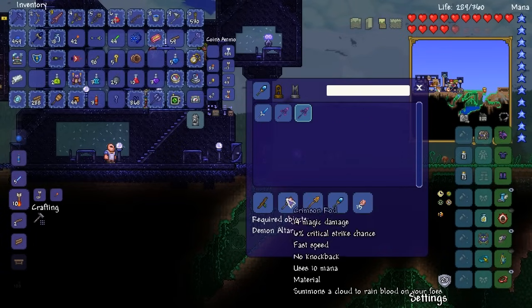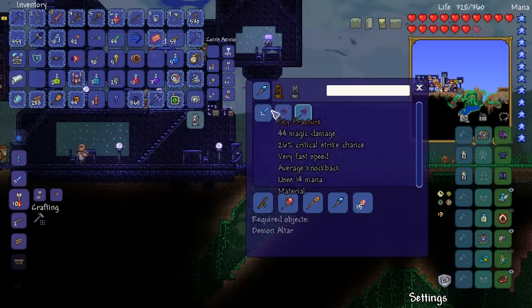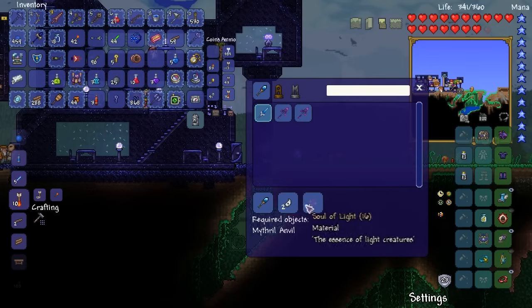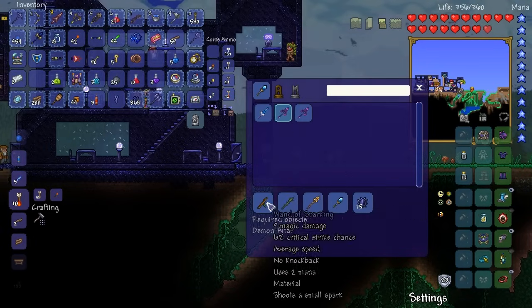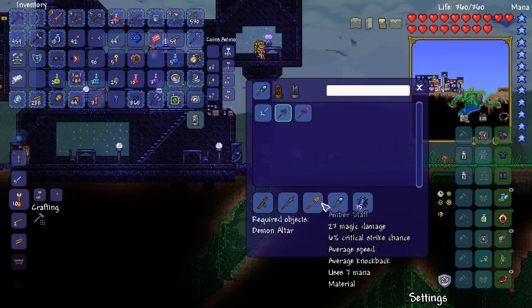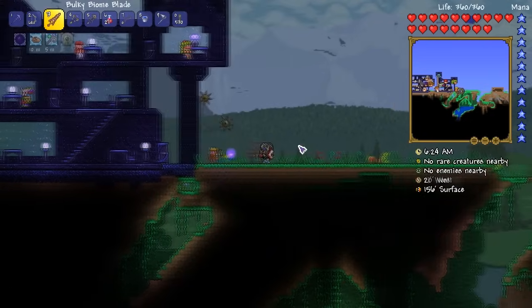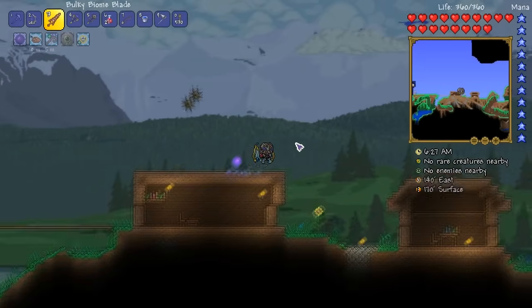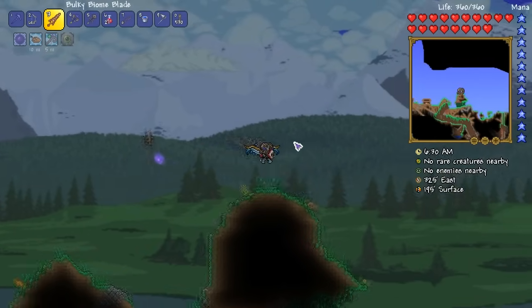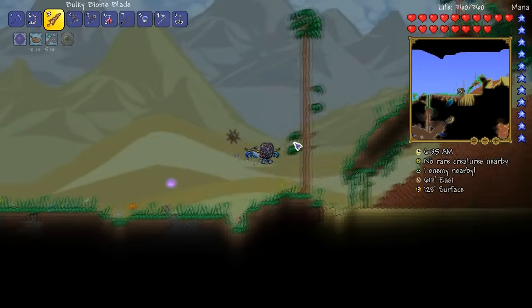There are two versions of the Knight's Ray. One is using the crimson rod that we got yesterday, but you actually need the blood samples from the crimson boss, the Perforator — we didn't beat it of course. The other needs: Vile Thorn, Amber Staff, Magic Missile, and True Shadow Scale. We can actually do that tomorrow. The Amber Staff is not that hard to get, it's just the Vile Thorn. I'll keep an eye on corruption chests in the fishing mod, and if not, we'll make a new world and go blow up some chasms tomorrow. We're gonna make a Knight's Ray tomorrow.